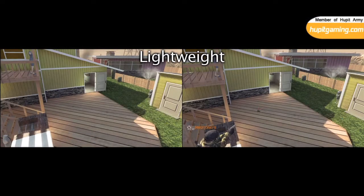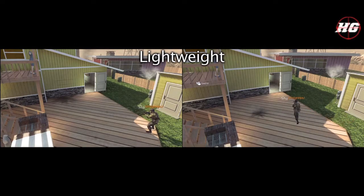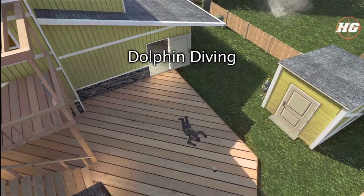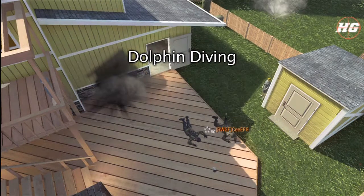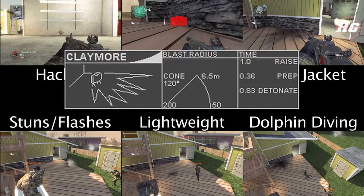Lightweight is sometimes enough to save someone from the full blast of a Claymore. And in some situations, dolphin diving. So as you can see, Claymores have lots of counters. The last two are mainly due to the fact that Claymores only have such a large killing range, and because it takes 0.83 seconds for it to detonate after being triggered.